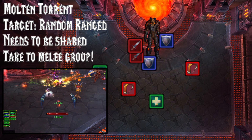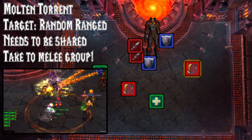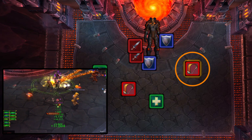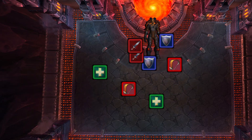Her first new ability will come at 25 energy and this is Molten Torrent. It's going to target a random ranged member and after 4 seconds deal a huge amount of damage, split evenly across anyone it hits. Any ranged member who gets this wants to take it to the melee group, split it across everyone there, and then spread out when everything's finished.